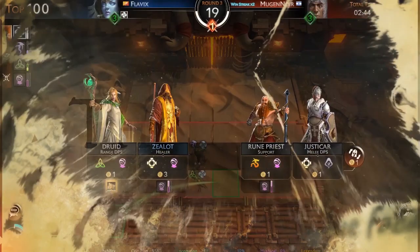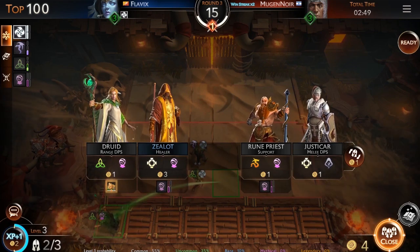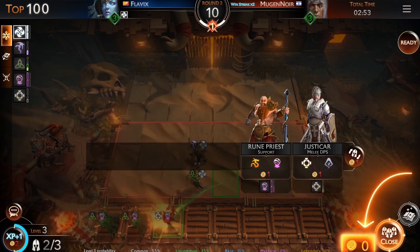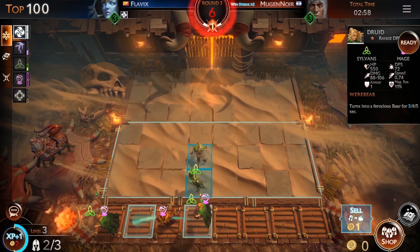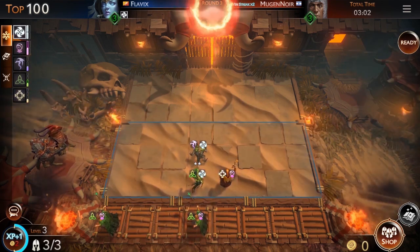To become the last hero standing, you'll need to build an army fit for a champion. Every round starts with a preparation phase. Use your gold to recruit some of the units available in the shop, then place them on the board. Pick your placement wisely, but don't think too long as time will run out fast.